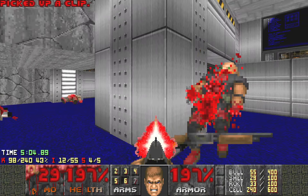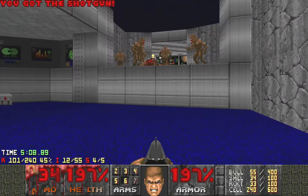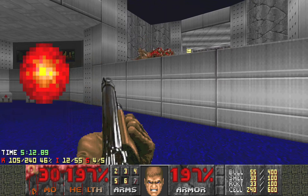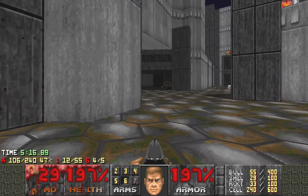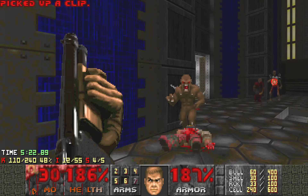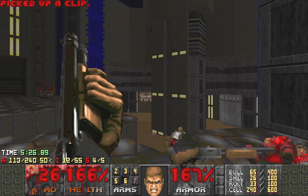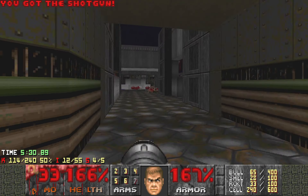This is the blue door — we will come back to it, but we can kill these first. The super shotgun is inside the blue door. So you're not going to get it until after that. Now here — more enemies. I don't want to go down there just yet.